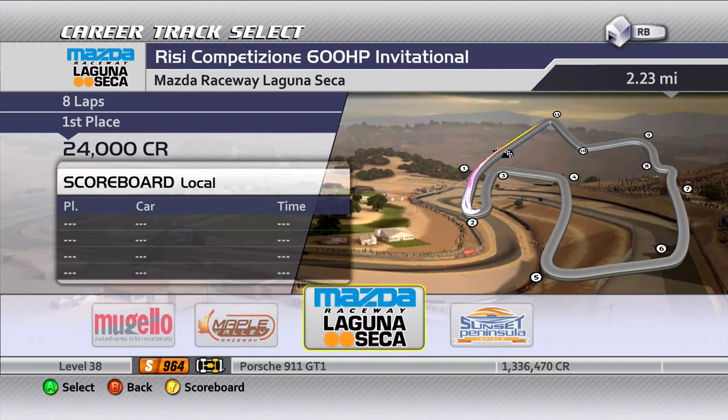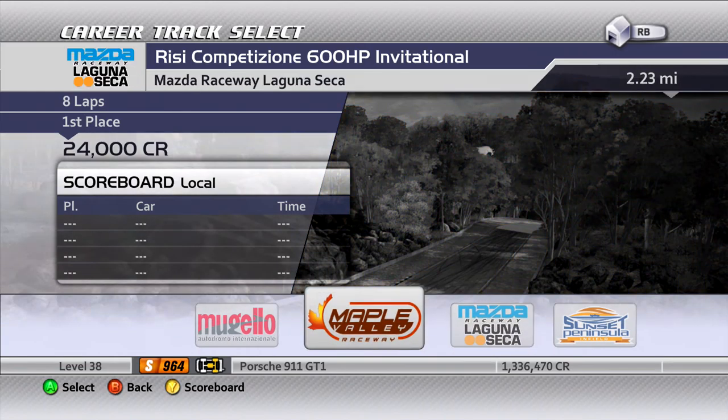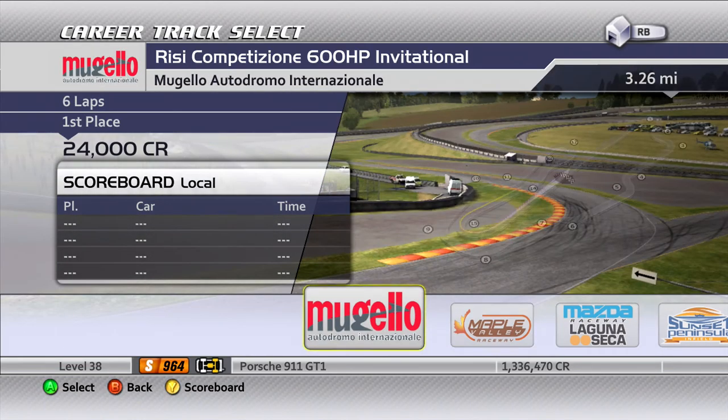We have Mugello, Maple Valley, Laguna Seca, and the infield of Sunset Peninsula. So let's get started on Mugello.